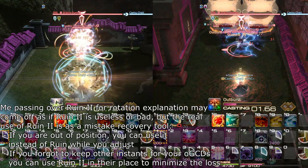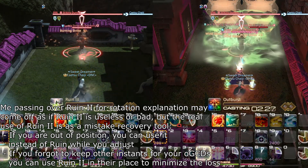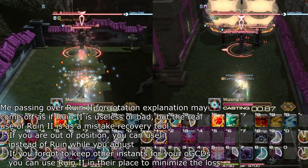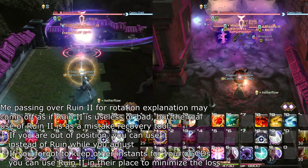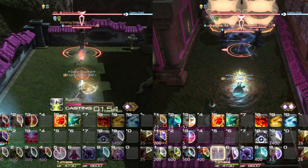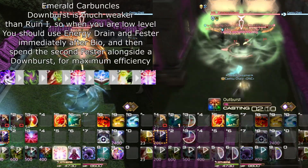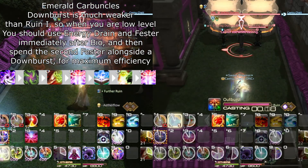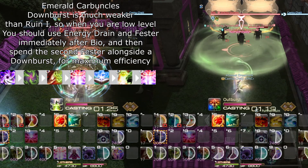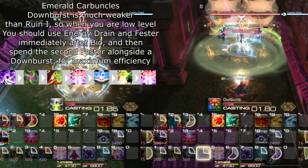Don't worry about using multiple orders at once, as your pet is perfectly capable of using them in the order you told it, as long as you don't unsummon it, replace it with a different pet, or the enemy target doesn't disappear. If you don't have Ifrit-Egi yet, use Emerald Carbuncle, but you should only use Egi Assault I for the purpose of weaving Energy Drain and Fester in this case, as it does less damage than Ruin on a single target.